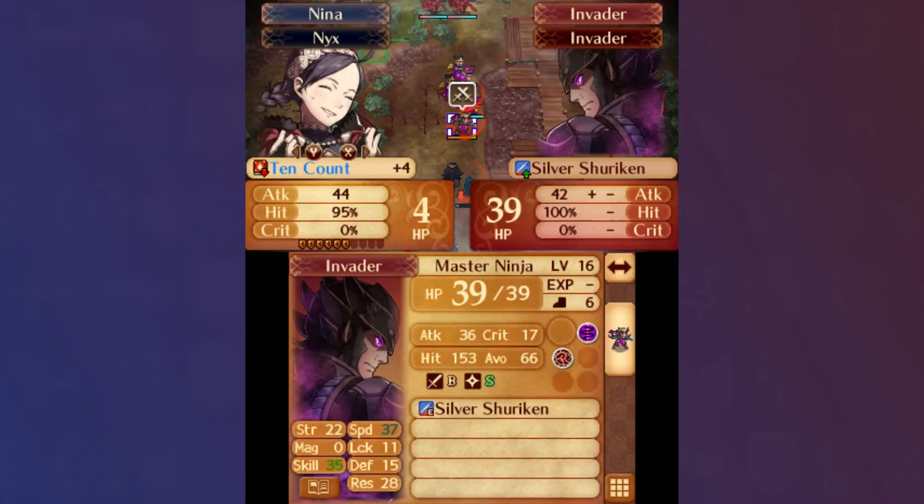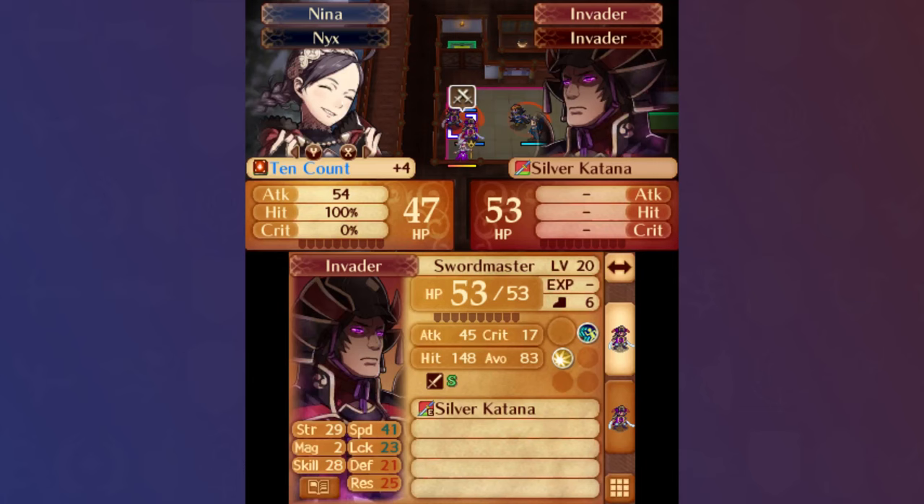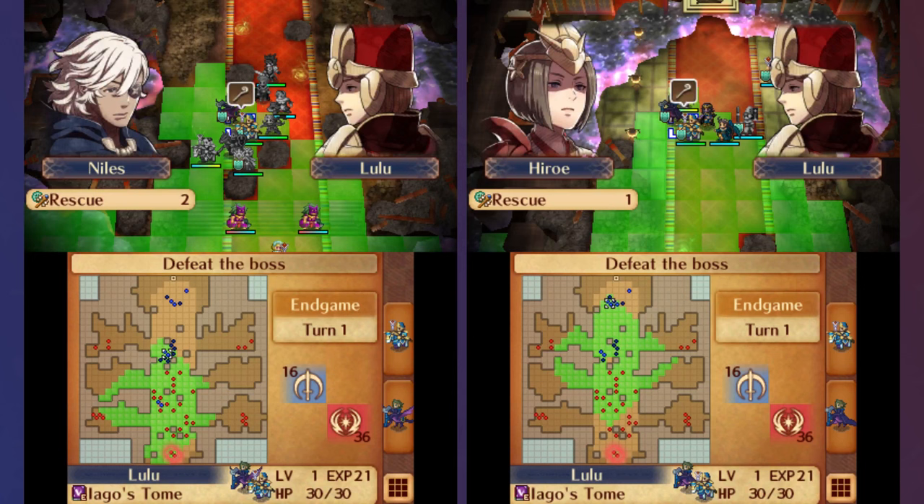As one final challenge before Endgame, I took on the Siegbert paralogue, in which Nina used her Master Ninja sweeping powers to clear out the eastern path that typically causes a lot of problems. Chapter 27 was pretty simple, with Nina taking on the Swordmasters. Something I'll note is that apparently Nina's Daydream skill activates when any male units are paired up adjacent to her, including enemies. Interesting.